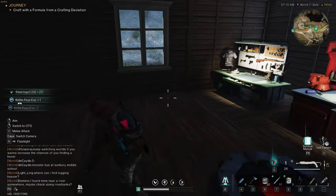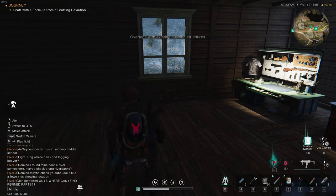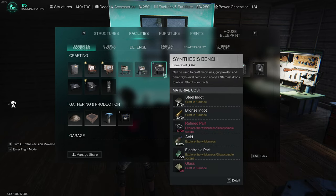The trick that I used in my game is I created my base close to a teleportation tower. That way I would have the benefits of being close to a teleportation tower from within my base.